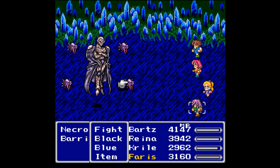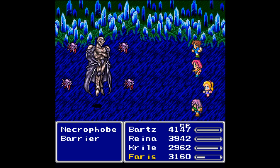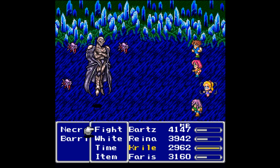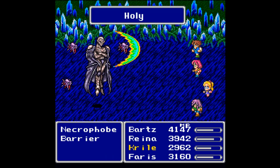We're up against the Necrophobe and his barriers. With those four barriers, the body's invincible — I got in an attack before the cutscene. I've changed the equipment around a little bit; Reina is now on the Excalibur, which probably means I don't need her to have Jump anymore, but I left it on her because I'm a little lazy to change it. I'll change it after this fight and give her something more useful in that slot.